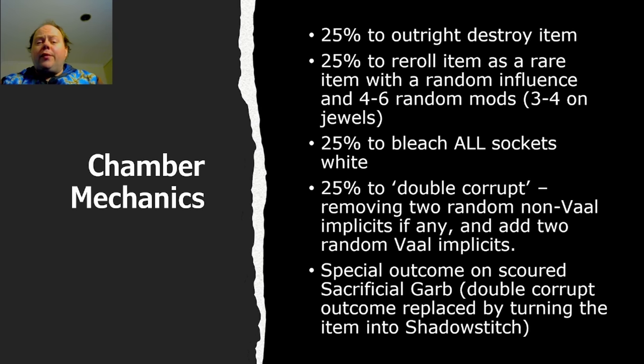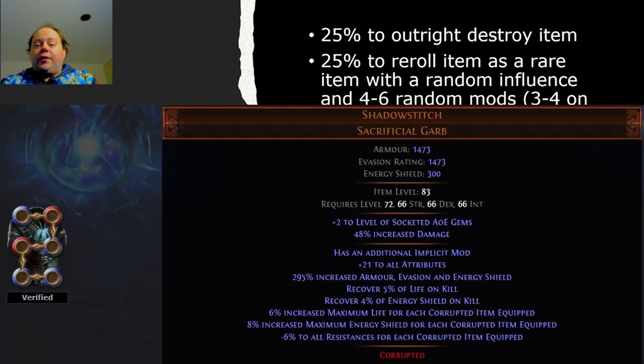There is also a very special and unique outcome that occurs if you use a Sacrificial Garb that is scoured. When you double corrupt a Sacrificial Garb and actually roll that double corrupt outcome, the item is transformed into the unique Shadowstitch, which cannot be obtained through any other means and is reasonably good. This is something always to keep in mind if you're playing in solo self-found. Get yourself a Sacrificial Garb by killing Atziri in the Apex of Sacrifice, the Alluring Abyss, or the Temple of Atzoatl. They aren't all that rare.